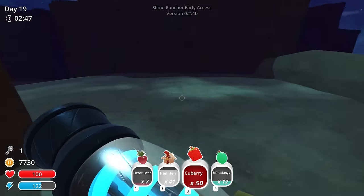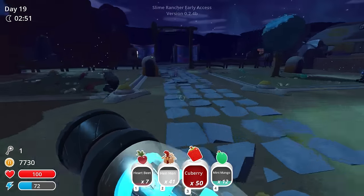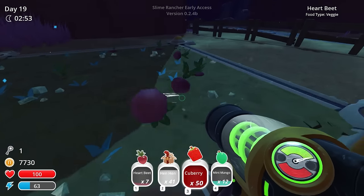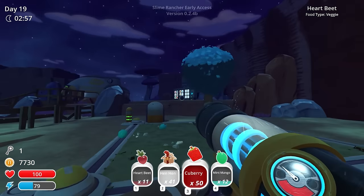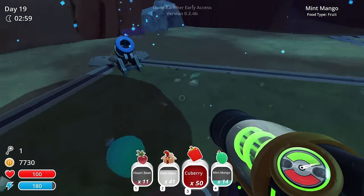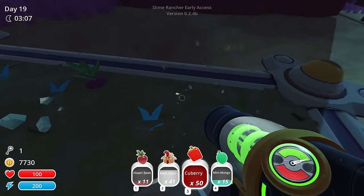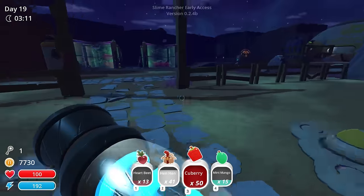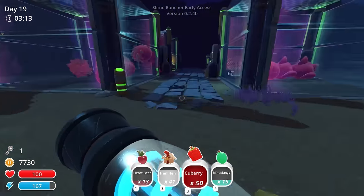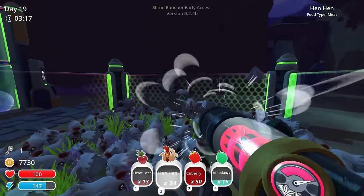That's good enough — 41 hen-hens, a couple heartbeats, a mint mango, and some cube berries; all the stuff I need to make these slimes happy. Oh, speaking of the devil, we just grew some more as well. We dropped a few mint mangoes — these were not on the ground when I left, that's interesting; usually they're stuck in the trees. Let's just pick up these final few beets. Let's go drop off these hen-hens into their new home — I'm just gonna keep collecting because it is so damn fun.